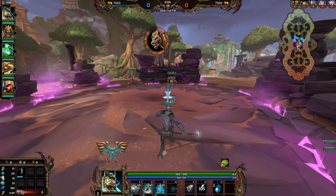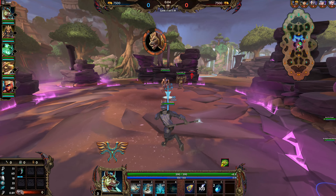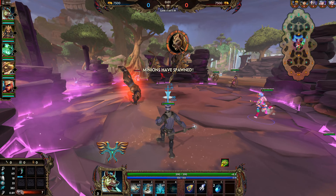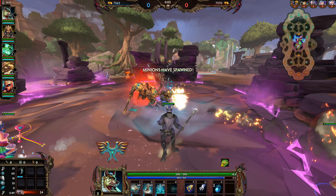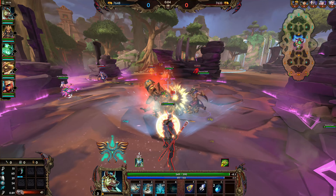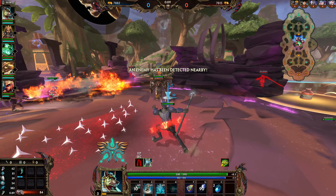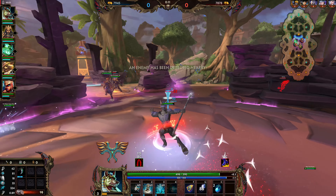With Anubis especially — and you'll probably see this later in this match — if I choose to unload my abilities on a Juggernaut and people start teleporting to it, I'm going to have to run. I don't run that fast and I don't have that many escapes, so if things go south, I'm in some decent trouble.